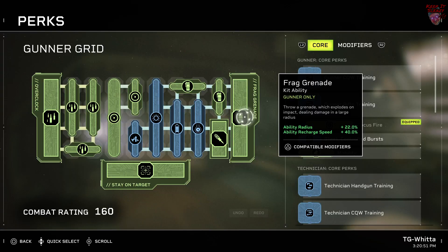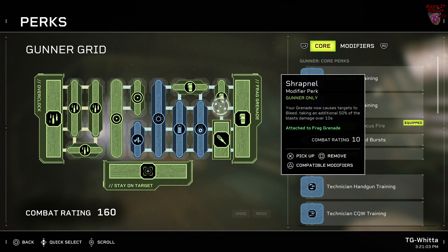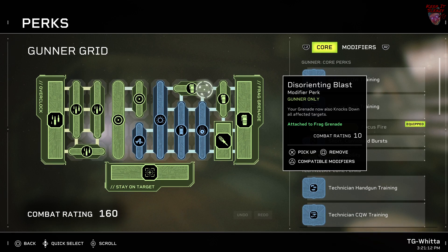We're all about the frag grenade here. You throw a grenade and it deals damage in a large radius. I'm attaching Remote Detonator to that, which means when you throw the grenade, you have the choice to detonate it or wait until it goes off on its own, so you can really pick the optimal time to blast away the enemies. I'm then going to be using Shrapnel, which causes your grenade to make targets bleed, taking an additional 50% of the blast over 10 seconds. Then I'm using Disorienting Blast, which will knock down everyone that you hit with your frag grenade.